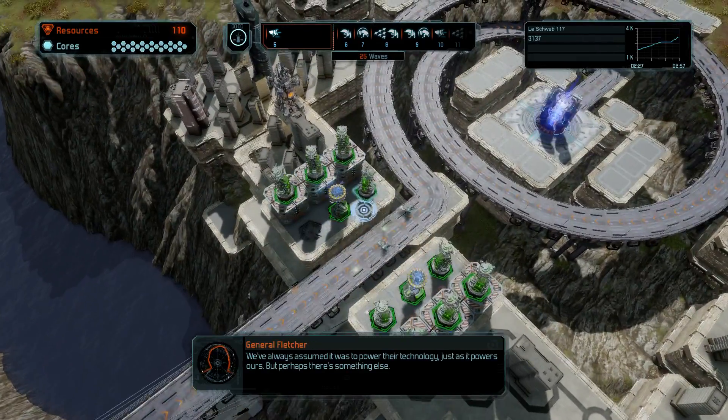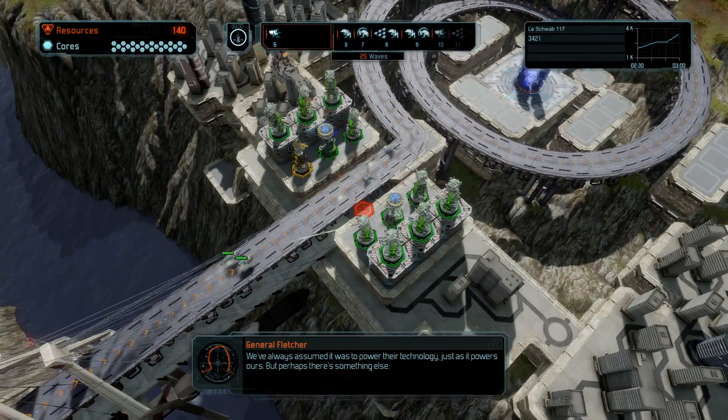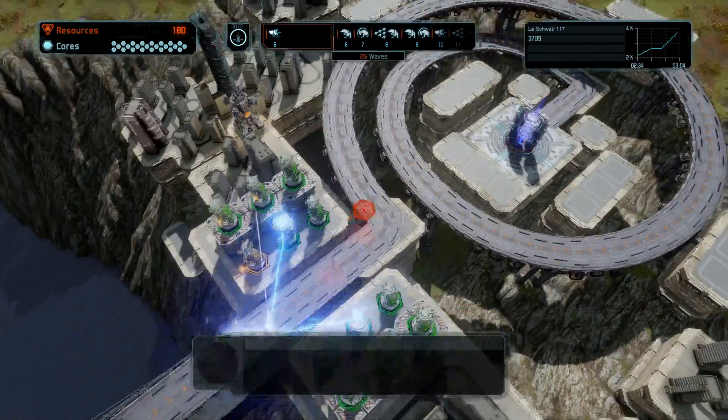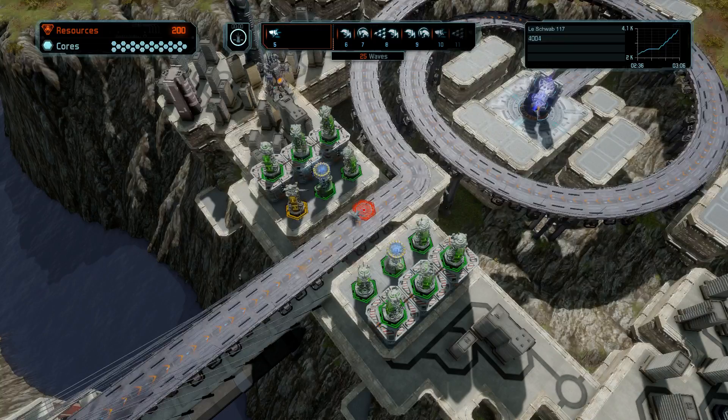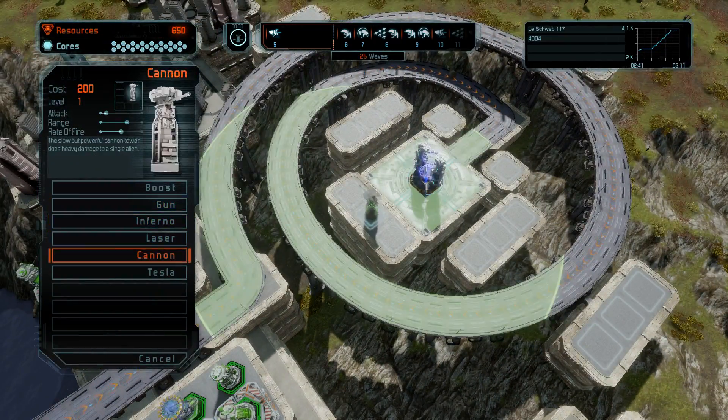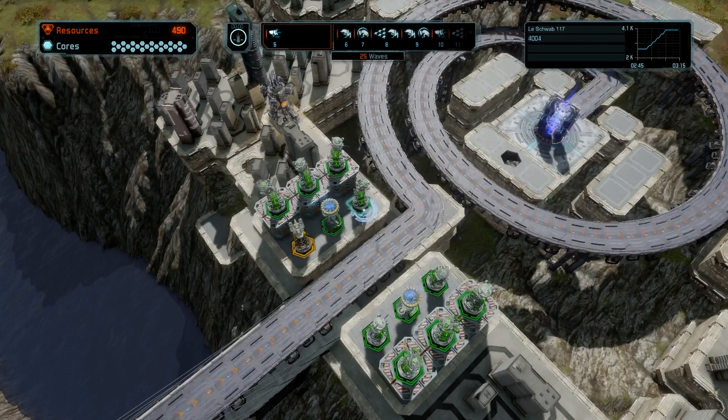I wonder exactly what the aliens want with the cores. We've always assumed it was to power the technology, just as it powers ours. But perhaps there's something else. Let's put a cannon right here so just in case they go across, we can take them out.